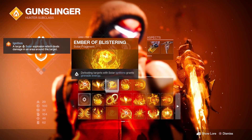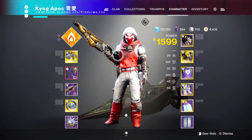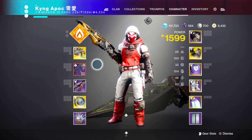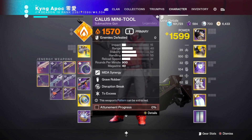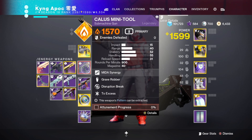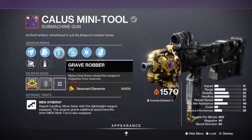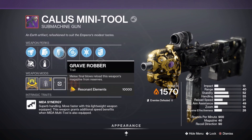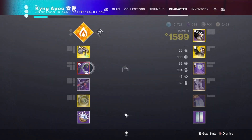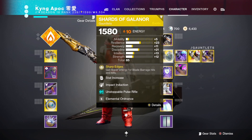There are one or two fragments you can swap out, but I definitely recommend keeping the key ones. Obviously I have blade barrage on. Now for weapons, the main thing you need is a weapon that does fire damage. I use the Chromatica but I recommend getting the Calus Mini Tool — it's probably the best weapon for this build. I have Grave Robber on mine — melee final blows reload this weapon's magazine from reserves. Then I use Arbalest, and finally Shards of Galanor as my exotic.